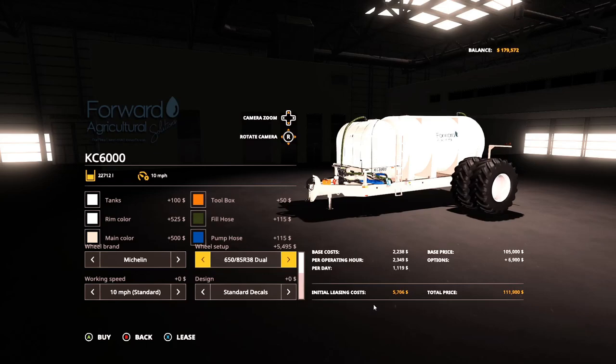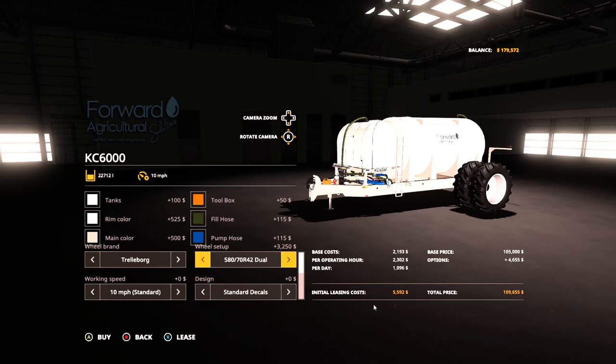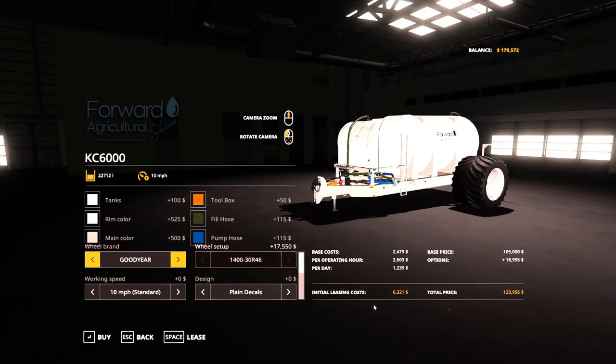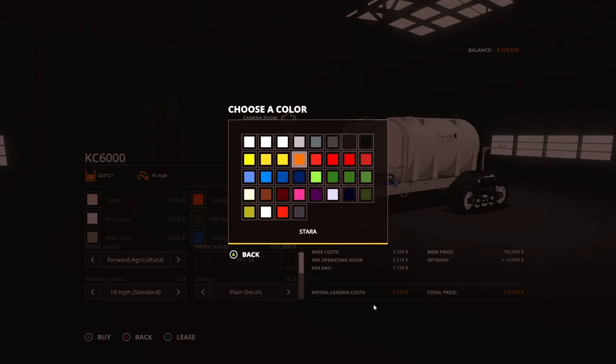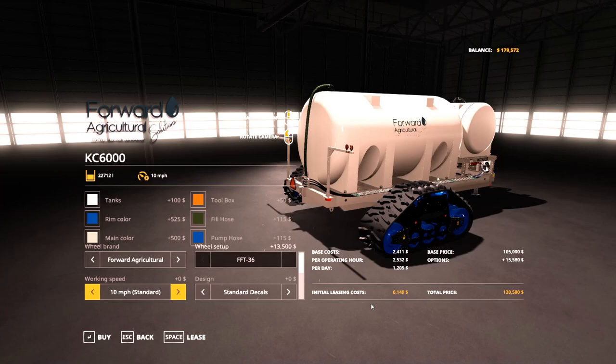Next up are wheel configurations. We start with Firestone 650/85 R38s, then Michelin 580/85 R42s, 650/85 R38s, and 1050/50 R32s. Over to Midas we have 1250/50 R32s, Trelleborg 580/70 R42s and 865 R32s, Goodyear 1430 R46s, and finally the Forward Agricultural FFT 36-inch track system. The rim color also affects the rim color of the tracks, just for a little extra personalization.